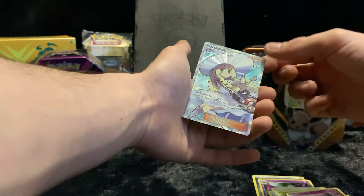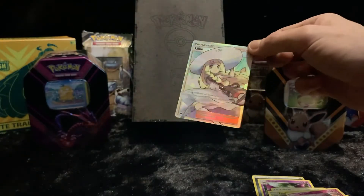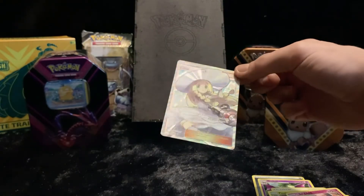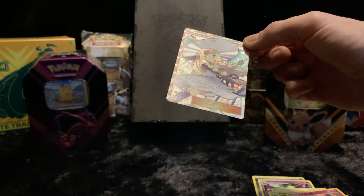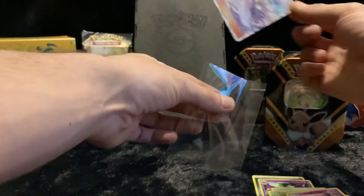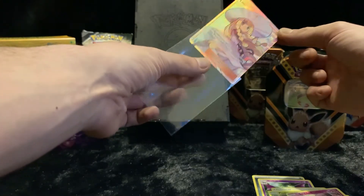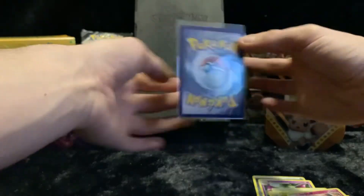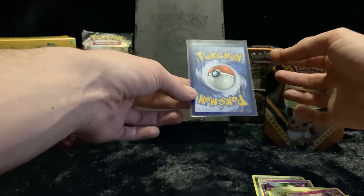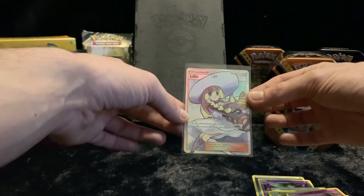Oh, and we've got a Lillie trainer card! That's a nice card — it's a cool card. The Sun and Moon have been doing me well to be fair. The centering's a little bit off but that's a nice card. Happy with that.